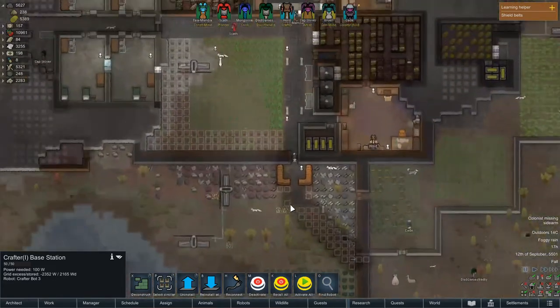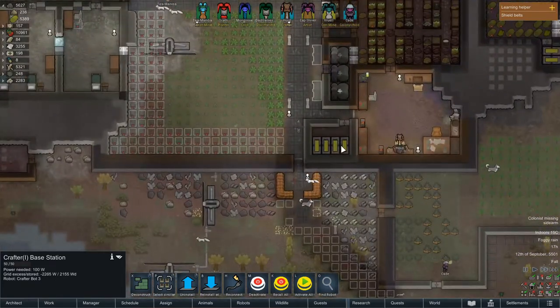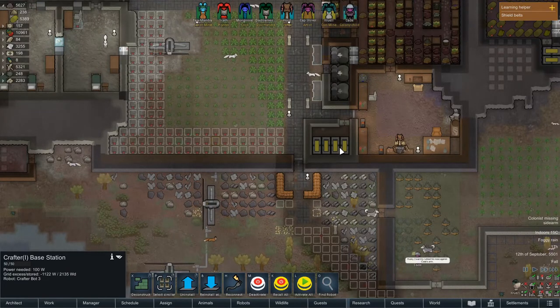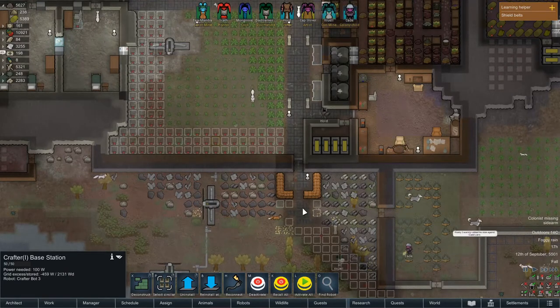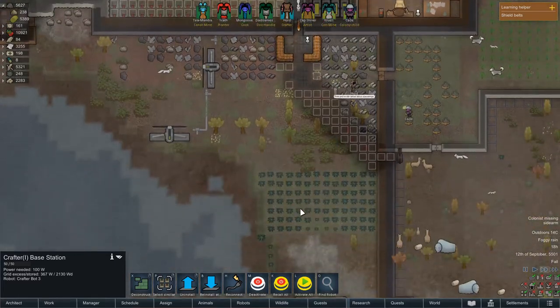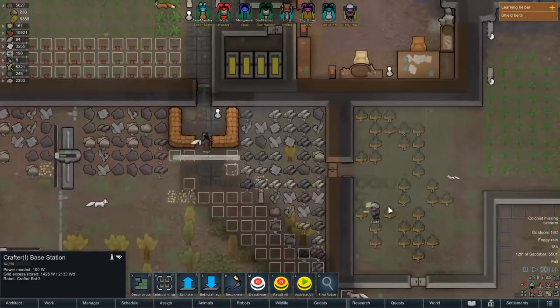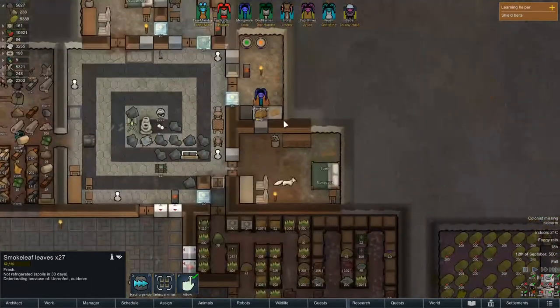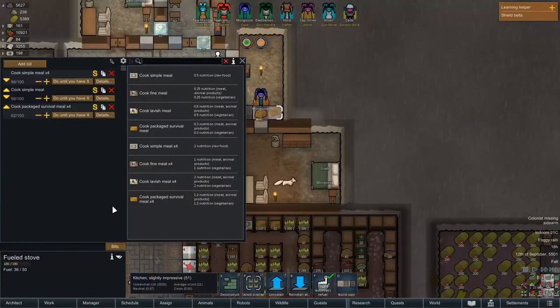We are losing power — that's going down fast. We're going to need some more regular power here. Oh look, the smoke leaf leaves are done. I don't even know how to refine this into smoke leaf joints — I've never done that before. It doesn't look like it's something that's here.